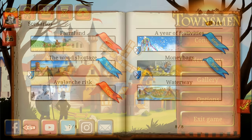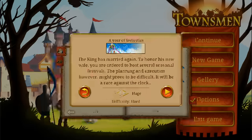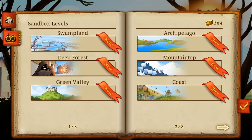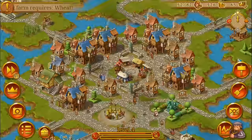With the update there are three new scenarios: Avalanche Risk, A Year of Festivities, and Moneybags. We also added three new sandbox maps: Canyon, The Icy Hold, and Big River.